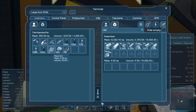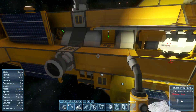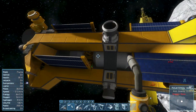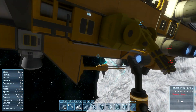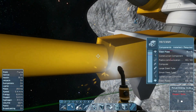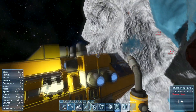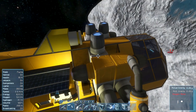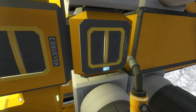We have one Gatling turret on each side — one near the bottom on that side and one near the top on this side, so it's kind of symmetrical. It'll be good enough for now. And once we fix our radio antenna, there's only one last thing we need to do before we head on out, and that would be to replace that engine.